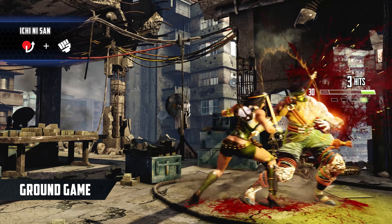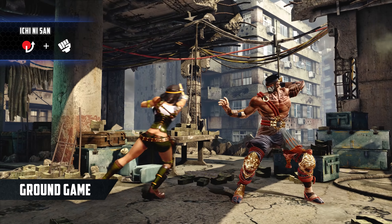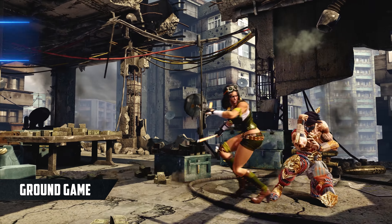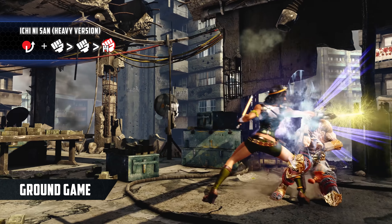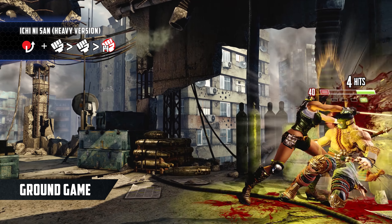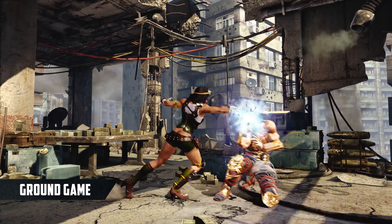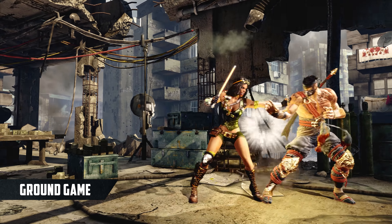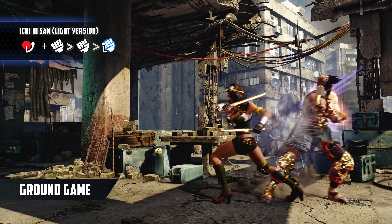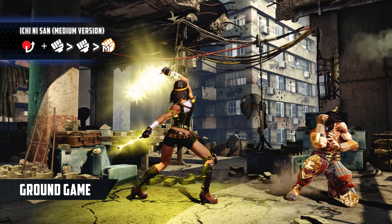Her main combo starter is Ichinisan, a three stage wrecker attack that can turn any poke into damage or pressure. On block, the default option is to finish with the heavy version, a chargeable hit that becomes plus if held briefly, unblockable at max charge so you can't just sit there forever, and dash cancelable for a surprise. To keep defenders on their toes, throw in the low light version or the overhead medium version every so often too.